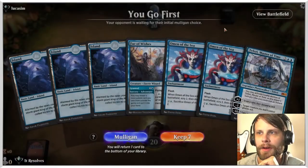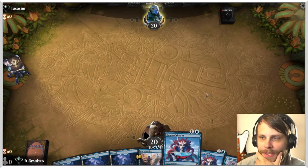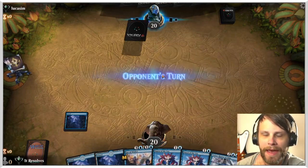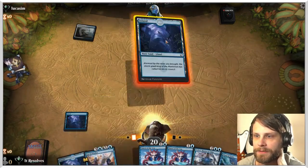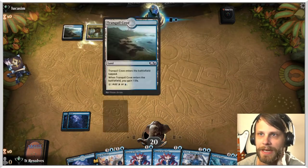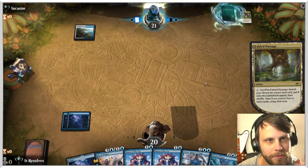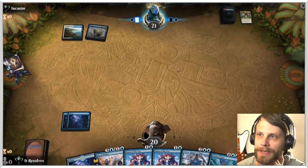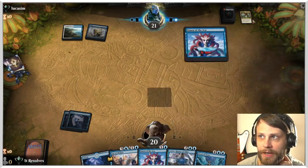Here we are for game number one. This is an okay hand — we've got double Omen, which is very nice and will help us get to where we need to be. We've also got Teferi in hand, which is a very powerful planeswalker, so we'll happily keep. There's a Flood of Tears as well, which makes me think the opponent might be on a control deck, which is going to be kind of scary for us. Out of all the matchups, that's probably our worst. That said, we have hope — we have a very nice top end.